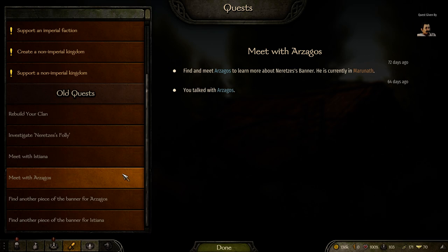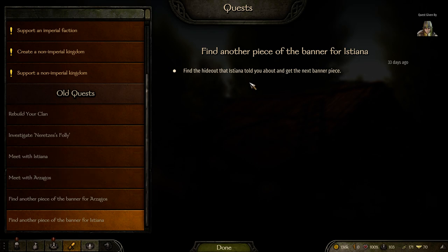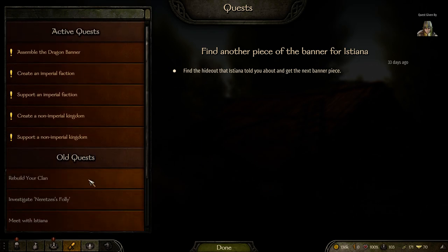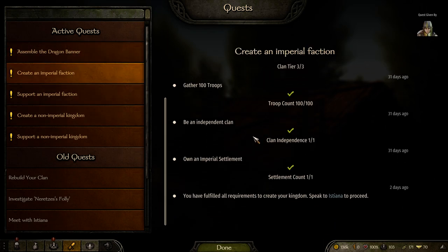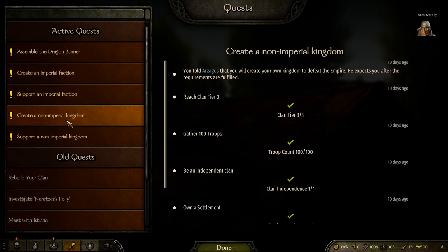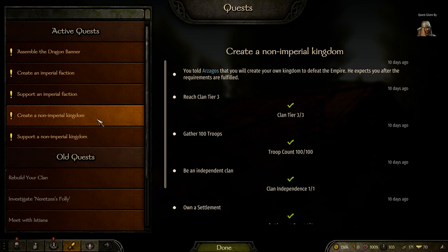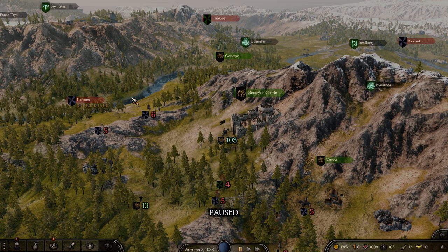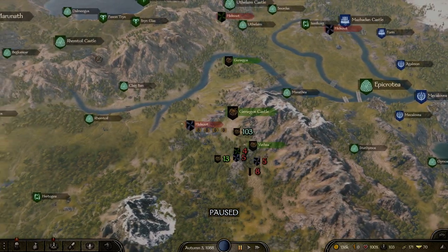Then you basically need to find the other pieces of the banners. Once you complete those hideout quests, it will give you the option to assemble the dragon banner — which is the ultimate quest — and these are sub-quests below that: Create an Imperial faction, Support an Imperial faction, Create a non-Imperial kingdom, or Support a non-Imperial kingdom. For this tutorial, we are going to be creating a non-Imperial kingdom. You can choose any one — they're all a little bit different, but ultimately roughly the same process.